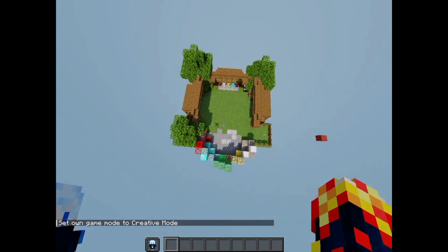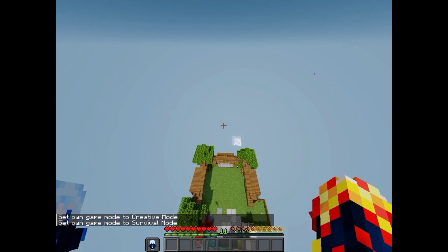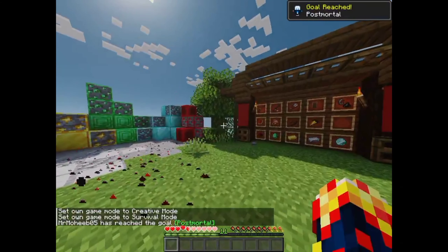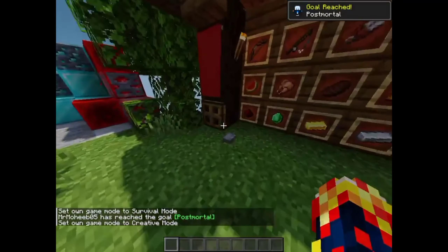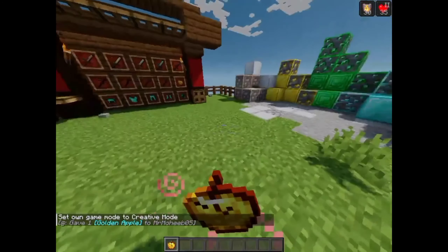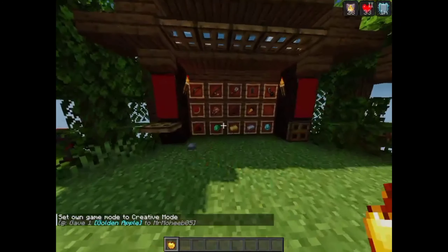Now we will see the totem particles. The totem particles are black and red color, which look right and give an evil vibe.